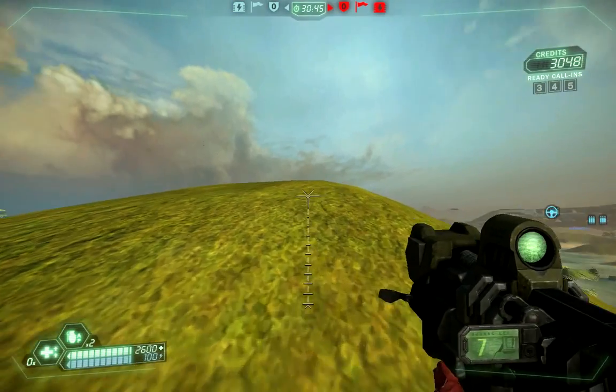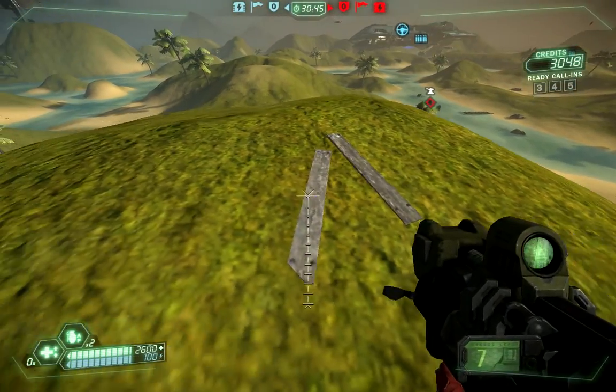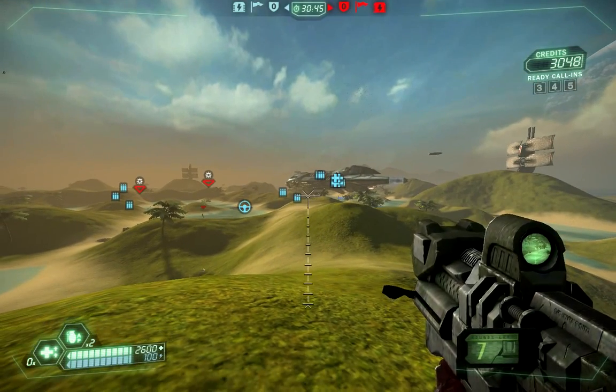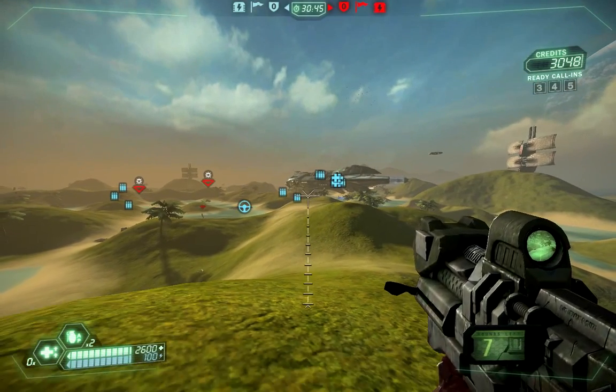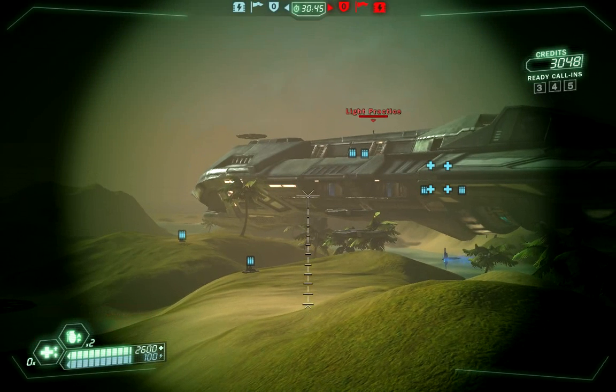Moving on to some intermediate tactics. One of the first things you're going to be doing as a juggernaut is to figure out how to shell the enemy base. The flag stand is over there on one of those lit-up platforms — very hard to see from this distance because we're quite far away. We want to be bombarding that because the enemy is going to try and set up defenses and we need to clear them out for our flag carrier. The more you shell that area, the less defenses it has and your 300-speed pathfinder will just blow right through there.